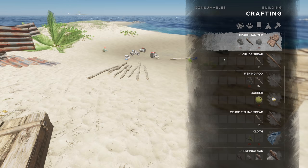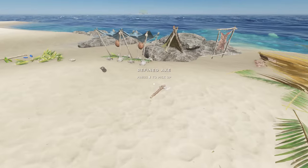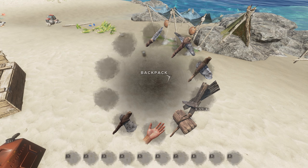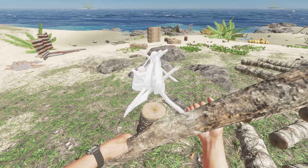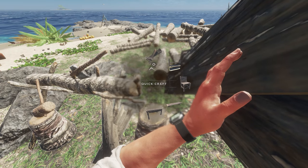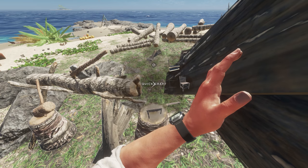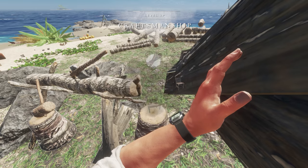My refined axe is busted so I'll use that. I just need to make a hammer — two rocks, one lashing. Always wear them down and then get rid of them. Stick it here — looks like the stump is part of it. This is what you do instead of bringing logs back to your island: just make a plank station there. And that means I'm level four!